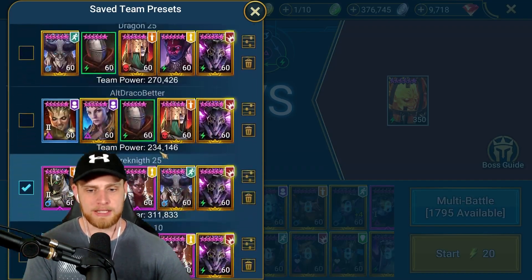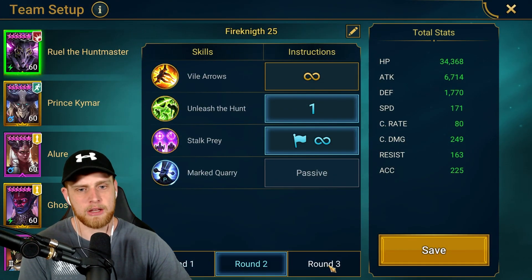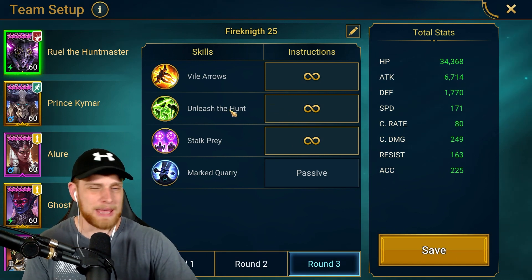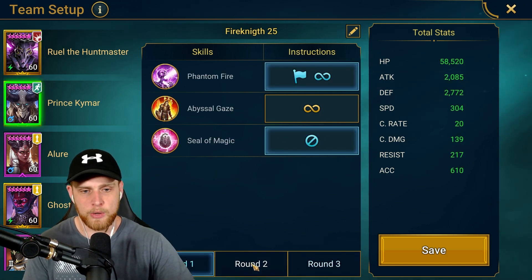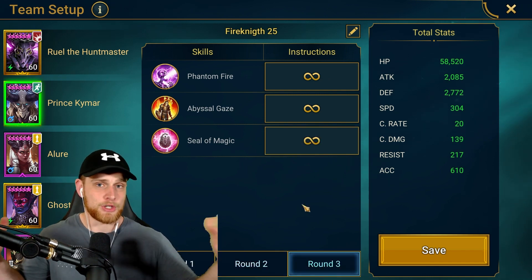So first off, the presets - I'll run through the champions real quick. This is Ruel's round two, the exact same thing. Round three is pretty open. You could turn off the A2 to save some animation time, but that ability hits pretty hard. Prince Kaimar is very simple: just don't use the A3 in the first wave, use the A3 on the second wave, don't use it again, and then round three do whatever you want.